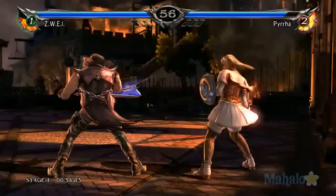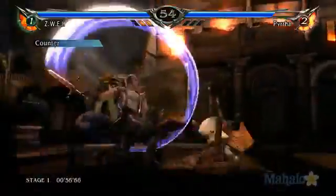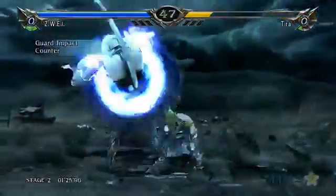The second attack is known as Weakling Knocker. By pressing down right and B, Zwei performs a vertical slash that lifts his opponent into the air. Leaving his opponent incapacitated, Weakling Knocker also allows Zwei to begin his next attack before his opponent even hits the ground.